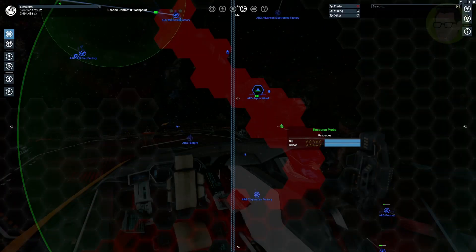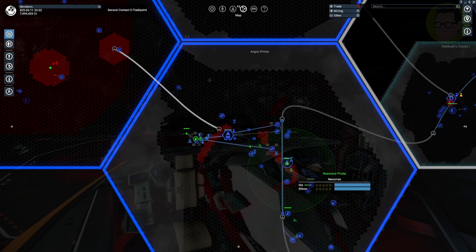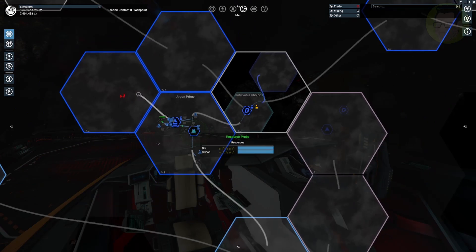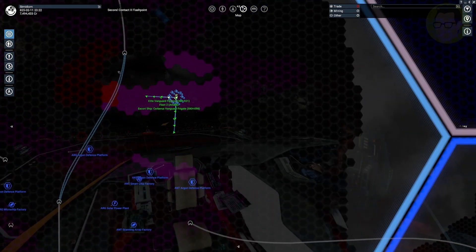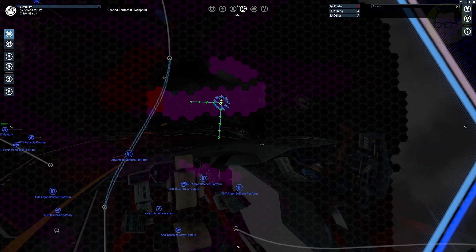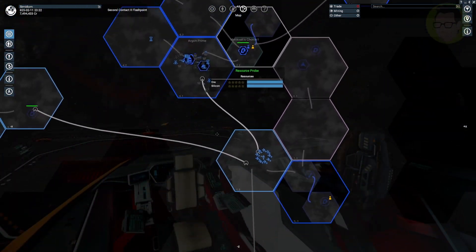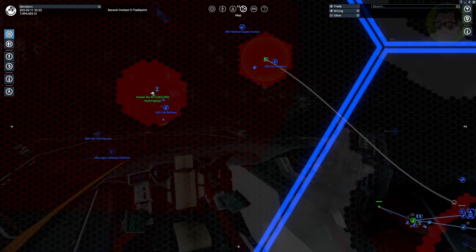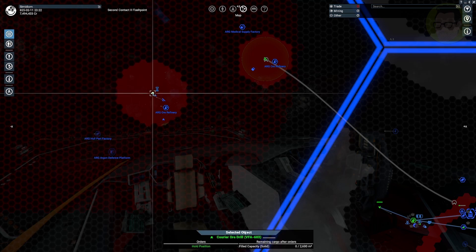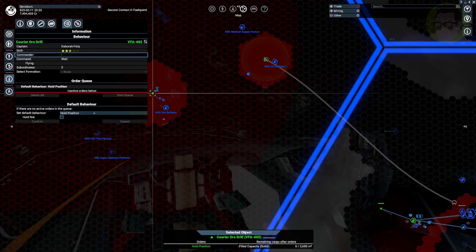Once you've got your ship built, you select your ship and send it into whatever area you're working in, whether it be Argon Prime or the Reach. Once you've sent your mining ship over here, click on it, right-click and go into Information, and it'll bring this window up.